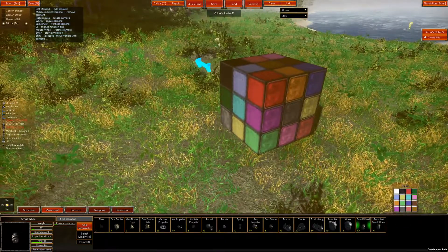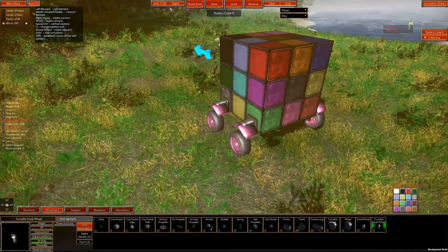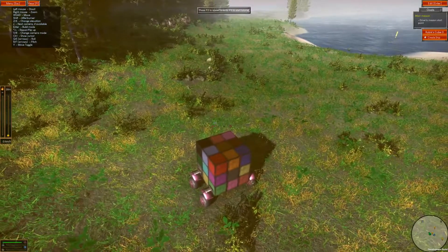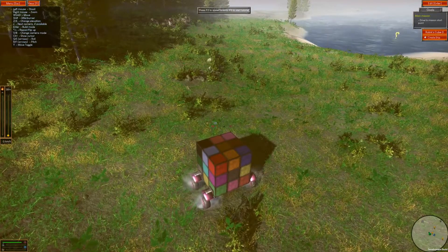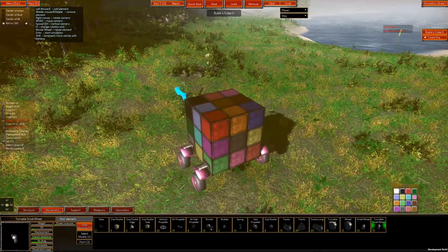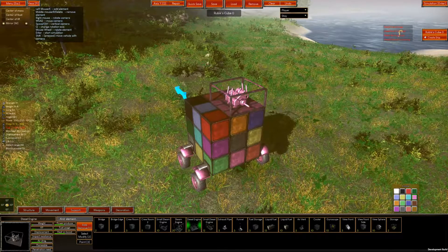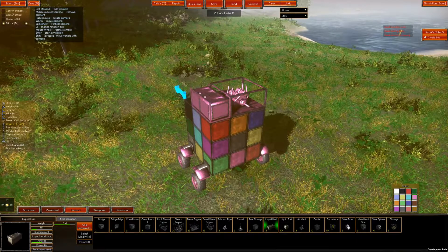I'll use a mixture of small wheels as well as small turnable wheels. You really need to pick some turnable wheels if you choose to go for wheels on your vehicle, because otherwise you won't really be able to turn. Our Rubik's Cube has wheels, but it can't move just yet. In order to allow it to move forward, we're going to need some engines as well as some fuel. Let's head over to the support tab — let's pick the diesel engine, because this is a Dieselpunk Wars game after all, and let's also grab a liquid fuel tank and slap them on.